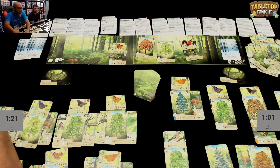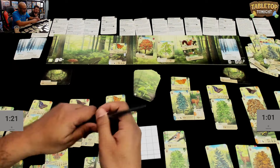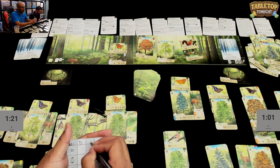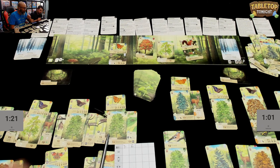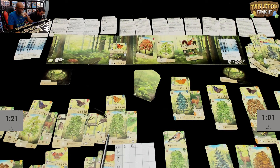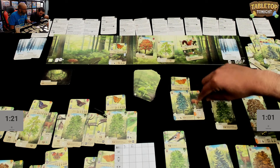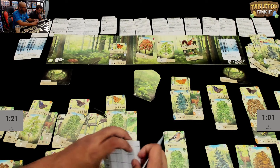Scoring begins. They do trees first, then top and bottom, then sides, then caves — both have zero in caves. Daryl's first tree: two points per card attached, and there are two cards attached, so four points. His next card scores if there are at least four beaches — Daryl checks: one, two, three... only three, so no score there. Ruel notes he often confuses birch and beach.